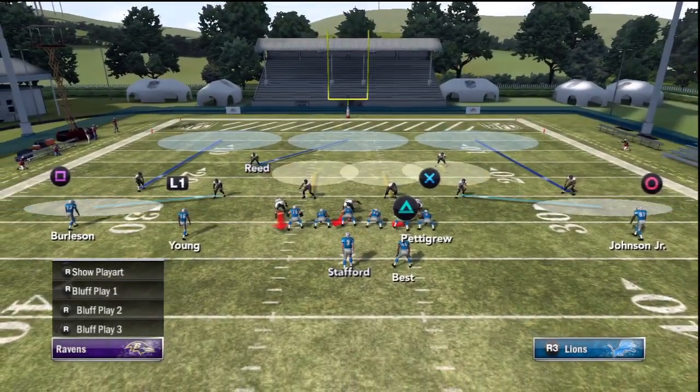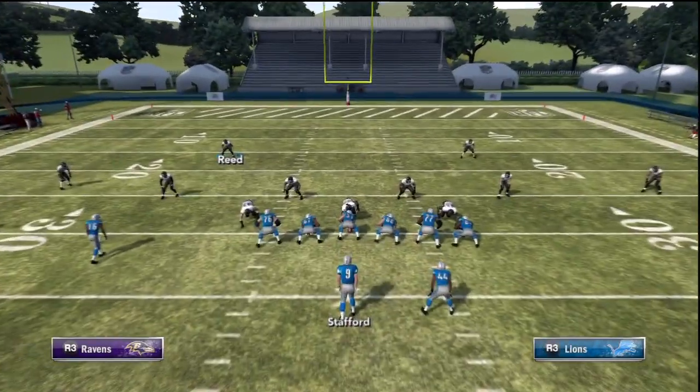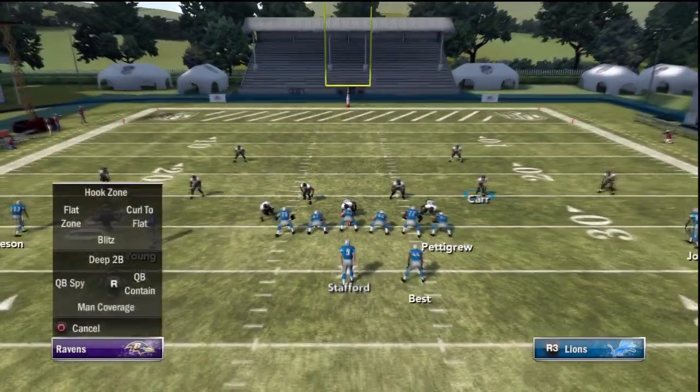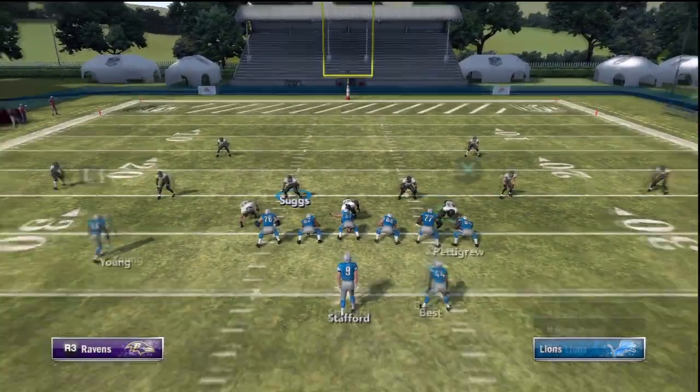Today we're going to go over how to make your zone defenses much more effective in Madden 12. We're going to call a standard cover three defense, nothing fancy or special. But what we will do is put both of our corners that are normally in those light blue zones into purple buzz zones.